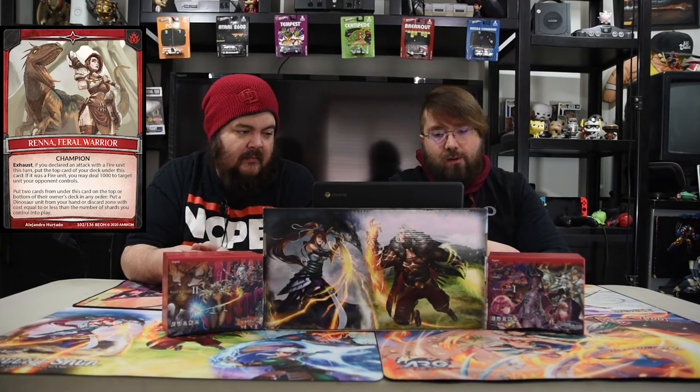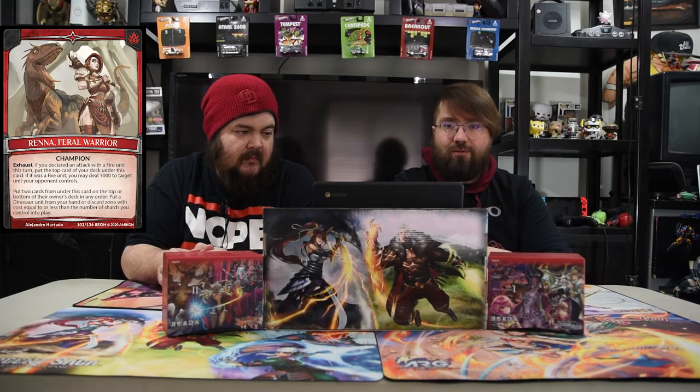Today we are playing with Rena the Feral Warrior, the champion. When you exhaust, if you declare an attack with a fire unit this turn, put the top card of your deck under this card, and if it was a fire unit you may deal 1,000 damage to target unit your opponent controls. It's just a fun easy way to start killing everything you can.